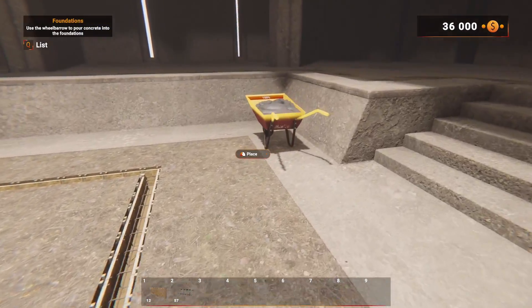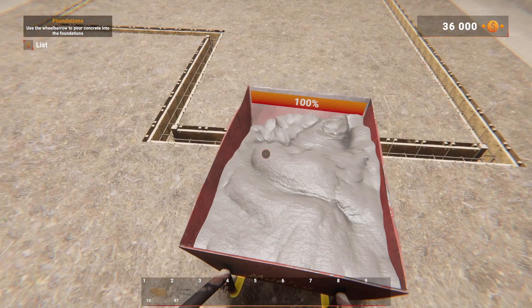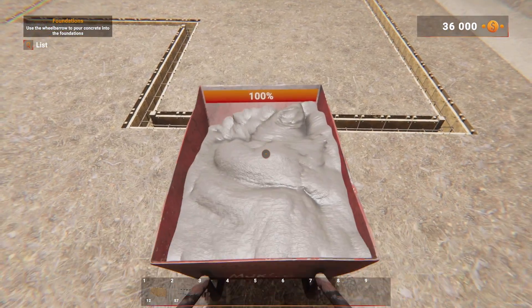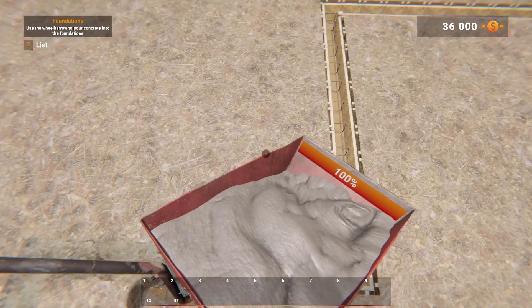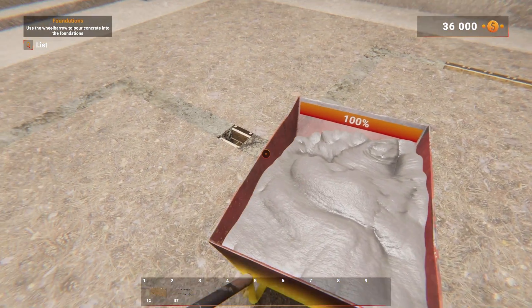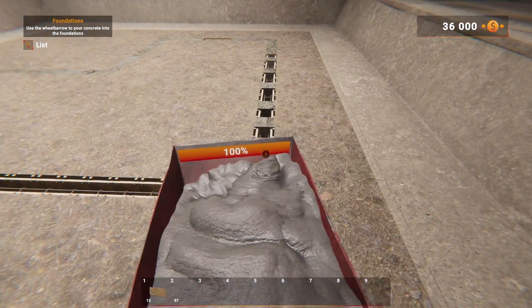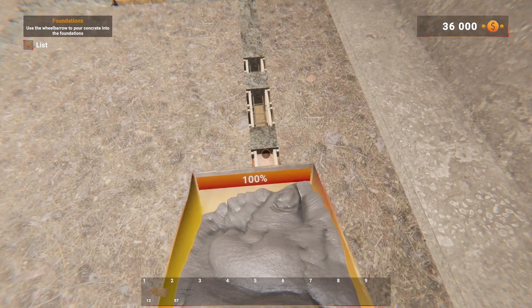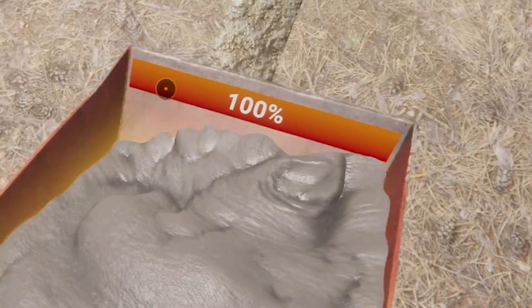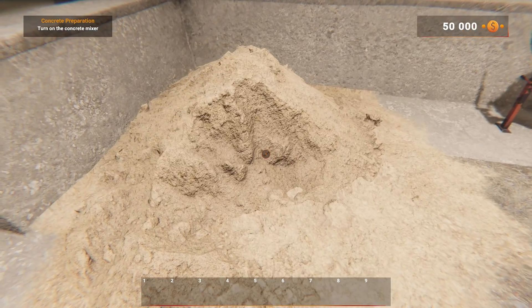All the rebar is in now, so we're going to come over to the wheelbarrow. Someone's already poured some concrete in there, we're going to grab this and then pour. Oh this is easy, you can just pour while going along. I love how it pours in individual places - we literally just missed a hole there, so we better come back and pour. It can't go too fast because we get a holey foundation, so we've got to slowly pour this in. Thankfully our concrete isn't going down, we're still at 100%. Right so we complete that.